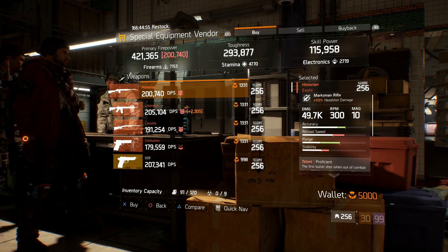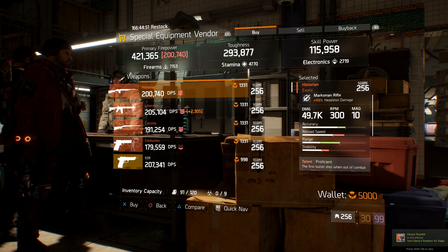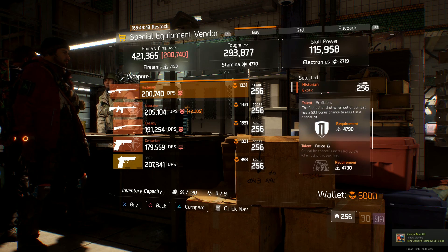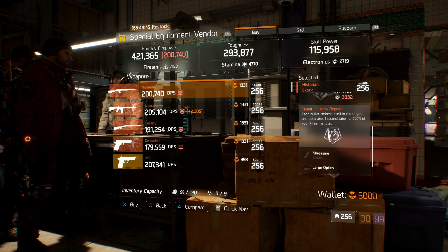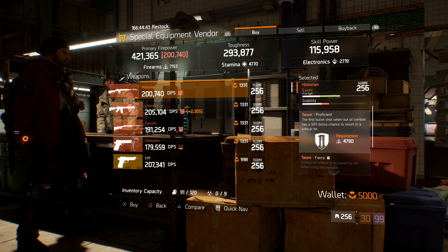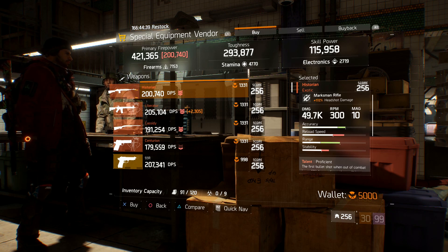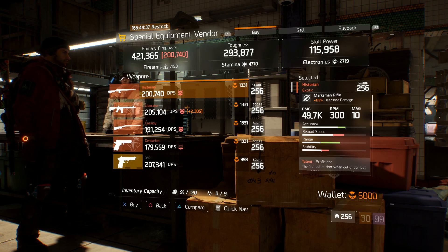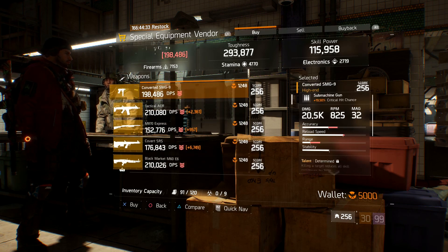Starting out at the special equipment vendor down in the terminal, we're going to see a Historian with max rolled headshot damage at 172%. The talents rolled on this thing are proficient, fierce, and history repeats. Get rid of that proficient and throw something on like deadly or ferocious — something that's going to give you a little bit of extra damage output, especially against elites. It would also help you out over in the dark zone with those extra explosive rounds.